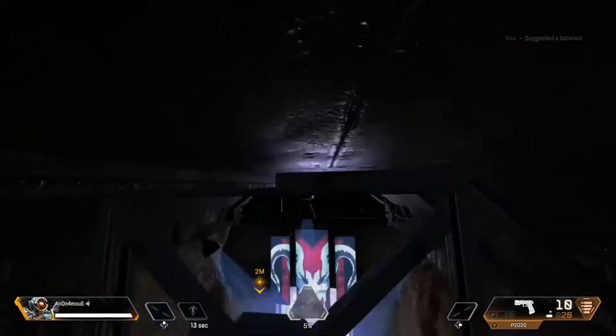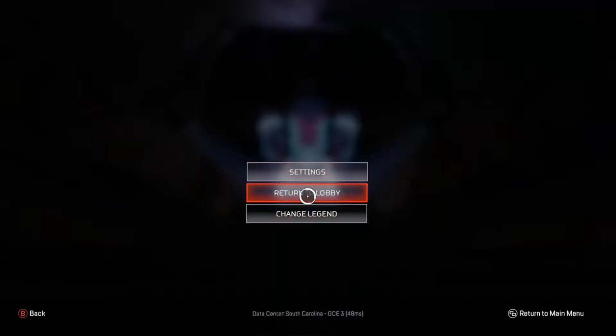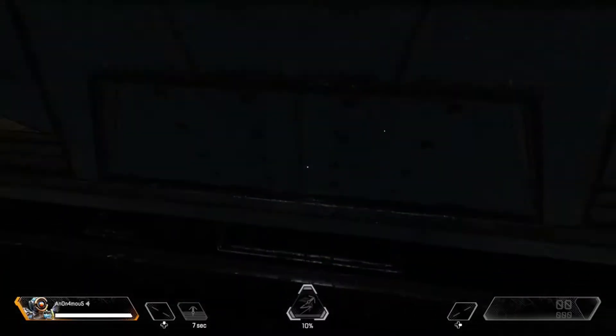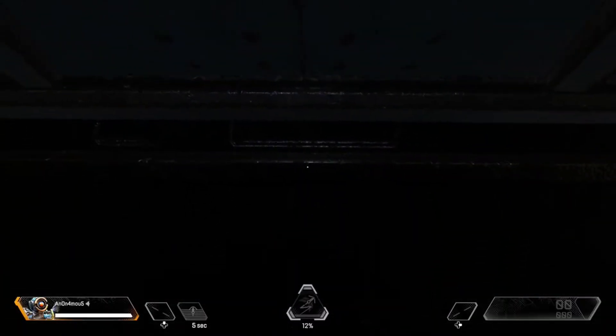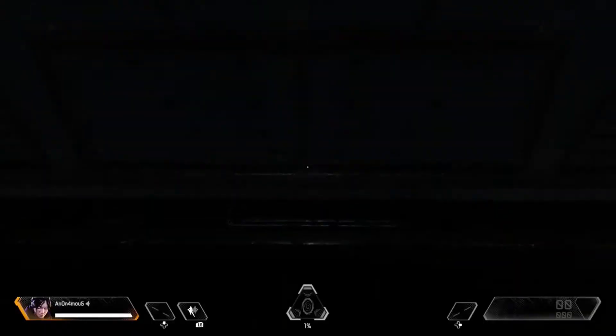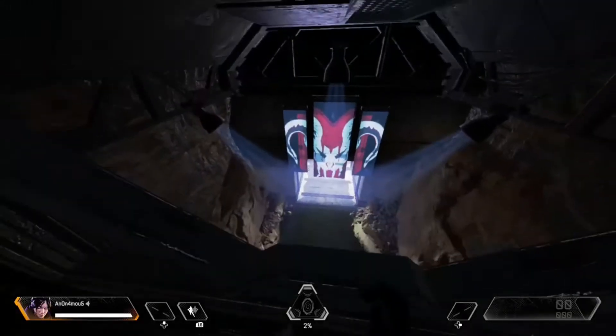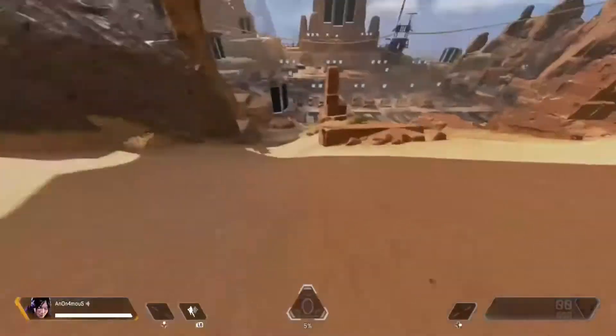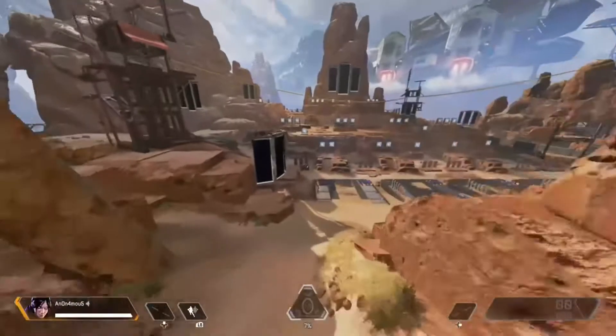First you gotta put your guns away. I'm going to go up to that area — you want to crouch, look down, and then switch to whichever legend you want. When you switch, it's going to make a little clunking noise, and then you're going to have to go down and see what's different, what you're about to see.